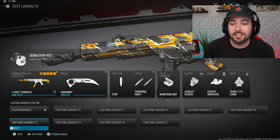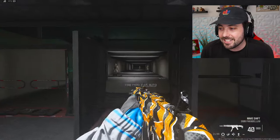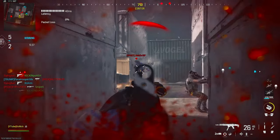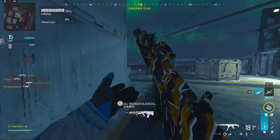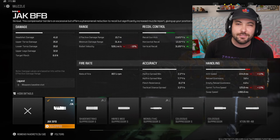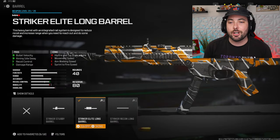Moving to number two: the Striker 9 — not to be confused with the Striker. In my opinion, the Striker 9 is the better weapon to use. It's fast, doesn't shoot slow, and it's accurate. The gameplay in the background shows it has no recoil whatsoever. The class setup starts with the Jack BFB again, giving you gun kick control, vertical, and horizontal — 55, 20, 35. You're losing 13 ADS and sprint-to-fire, but it's kind of worth it.